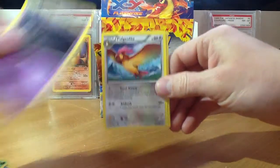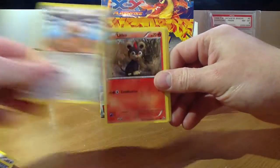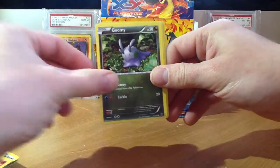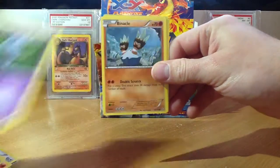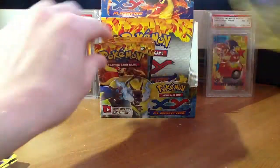There's Dusclops, Pidgeotto, another Starling Megaphone, Centret, Litleo, Gumi, Esper, Binacle, Reverse Litleo, and a Dragalge.